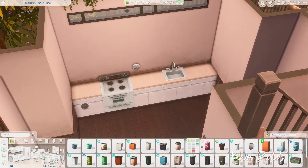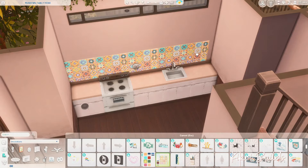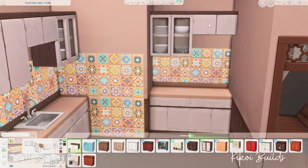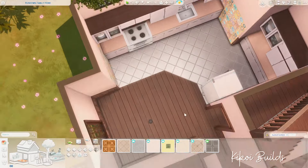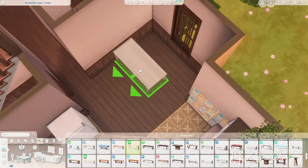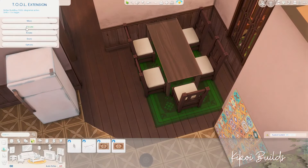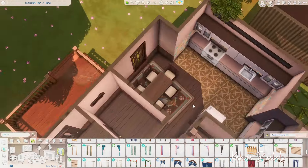Don't mind the noise in the background — we have a neighbor working on their roof right next to my house, and you can also hear roosters. Sorry in advance! Now we're in the kitchen. I'm placing counters and cupboards — the cabinets, that's the word — from City Living as well. We have old-looking kitchen appliances, counters, and cabinets that look shabby, old, and very worn.